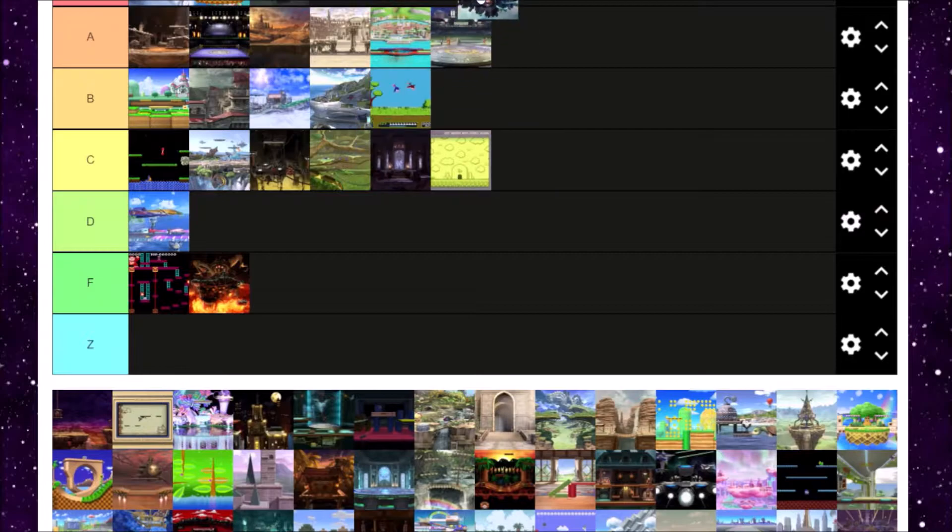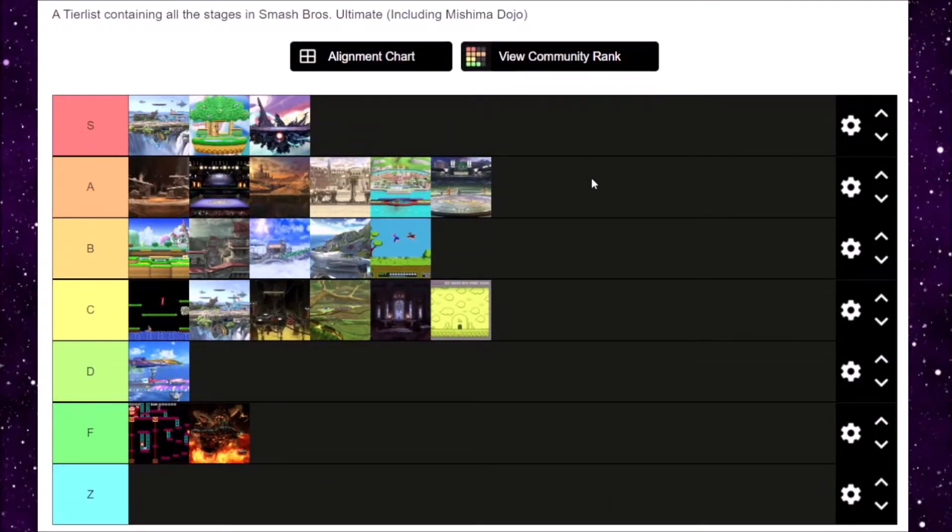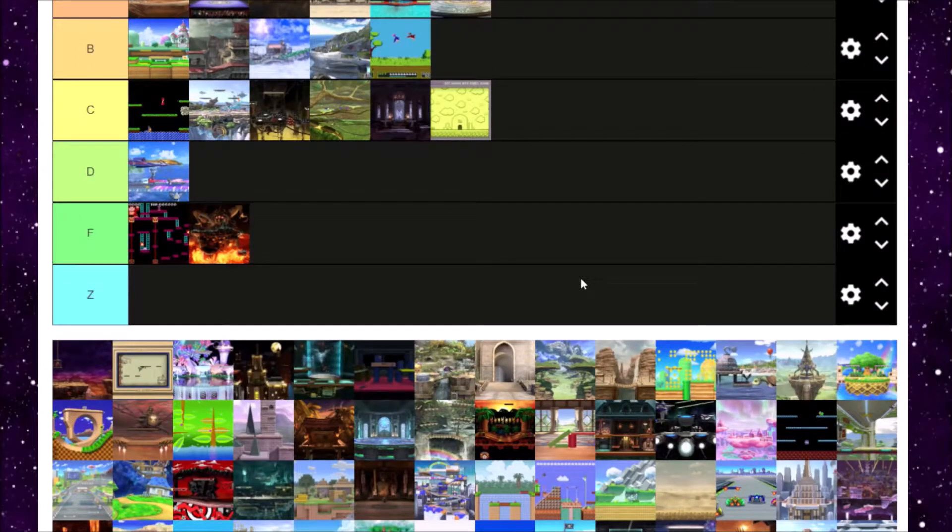Now we probably have the most played stage in Smash history, which is Final Destination. Do I even have to say it? Final Destination is S tier. The stage is just flat, no hazards, and sets the staple for Omega levels. It's also where you fight Master Hand, Crazy Hand, and Giga Bowser. Very iconic level.